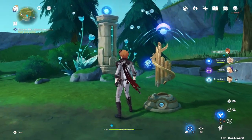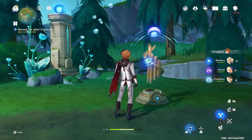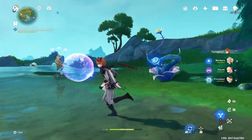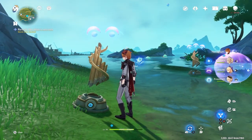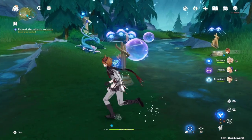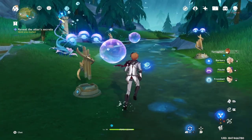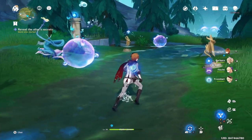There you have it — you're going to get a purple hydro bubble. This musical tube has a logo on it. There's one logo on this one, two on this one, and three on that one. This logo indicates the order that you have to play the musical tube.